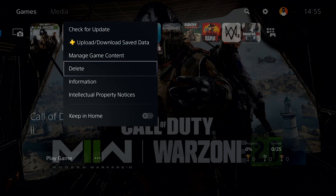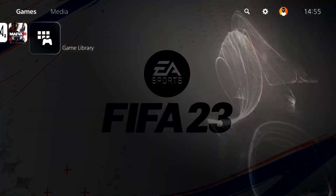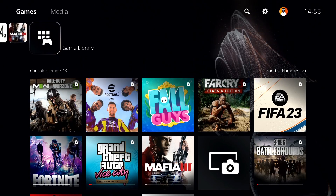Go ahead and delete Call of Duty Warzone 2.0 or Call of Duty Modern Warfare 2 from your console. Then open up the game library and you should be able to download Call of Duty Warzone 2.0 from there. That's the last solution I know to fix this issue — go ahead and reinstall Call of Duty Warzone 2.0.